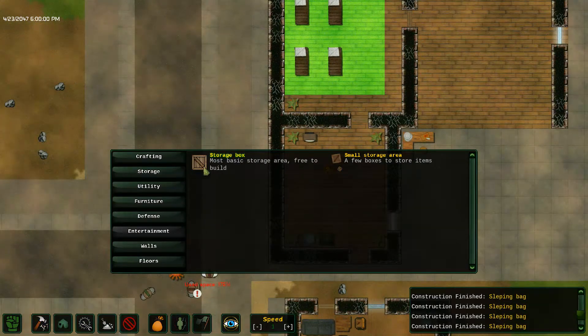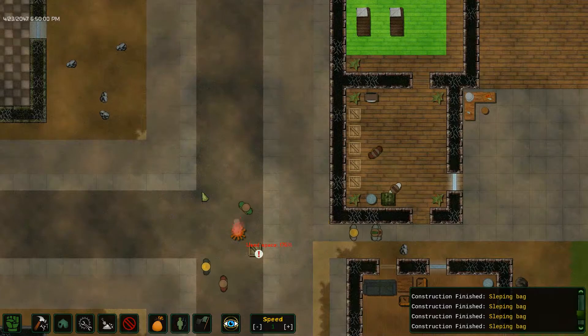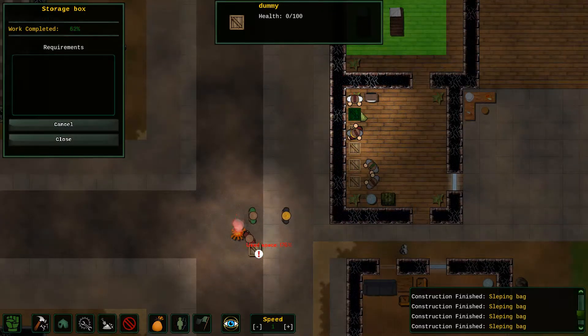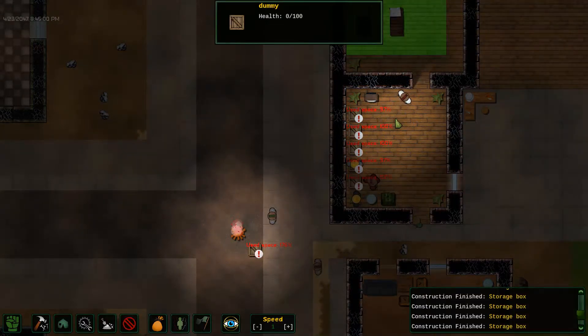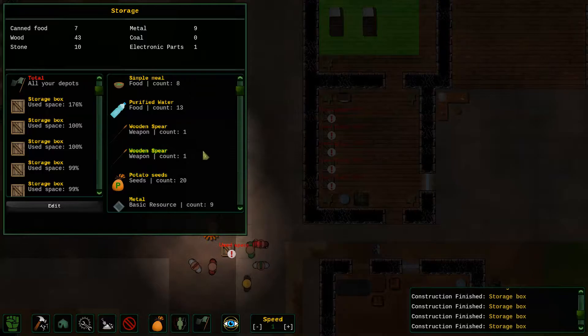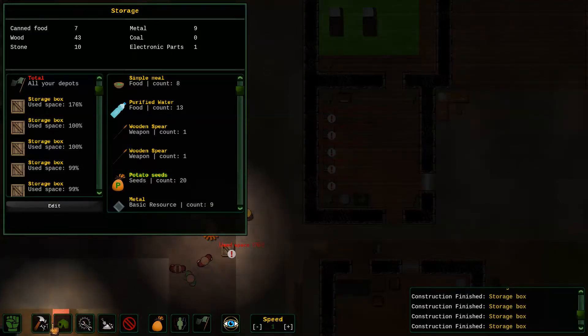Maybe I should build new storage — maybe that's my solution. This is my new storage area. It suddenly occurred to me that maybe the reason I haven't been collecting resources when I break stuff is because I don't have anything to pick it up with. Build faster, my dears! Oh my god — how much stuff do I have? They have been collecting stuff when they break things, they just didn't have anywhere to put it. That one's on me, I should have checked that.